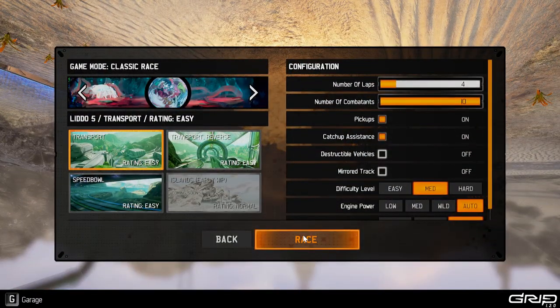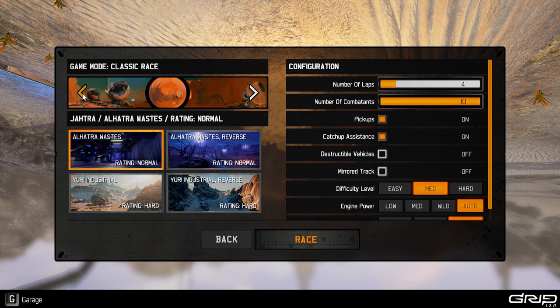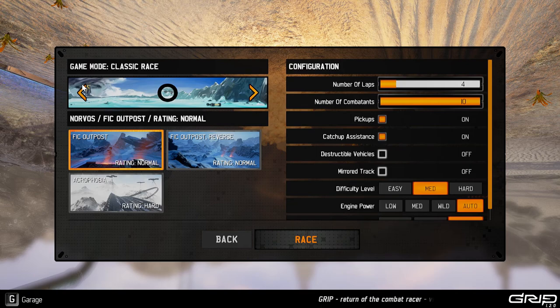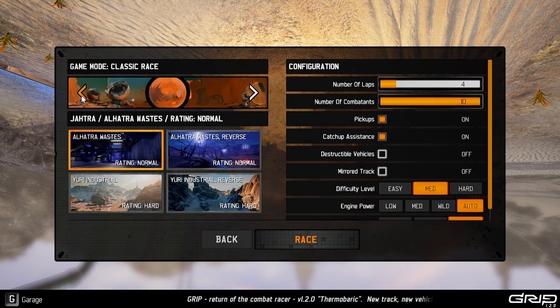Single event, classic race. I don't know what the difference is between classic race and the other ones — here it says destructible vehicles also, so I'm not sure what's going on. You have your track where you go one way, then the reverse way, and you can mirror the track — reverse mirrored. There are different sets of tracks, and each planet has two tracks. You've got Speedball, which I haven't played yet.